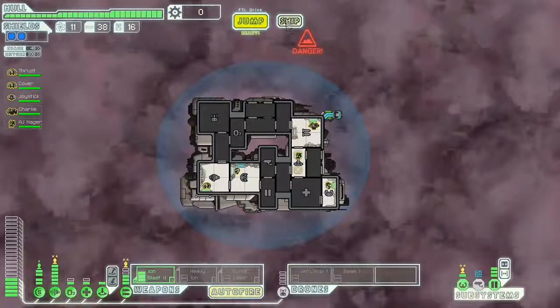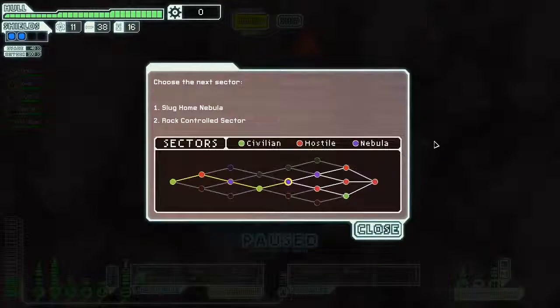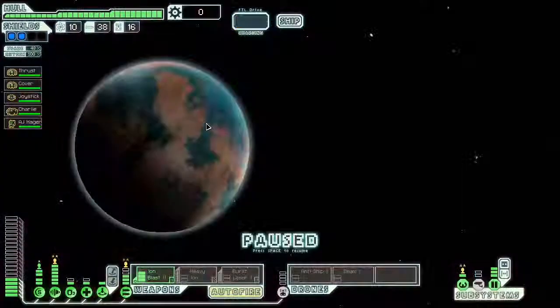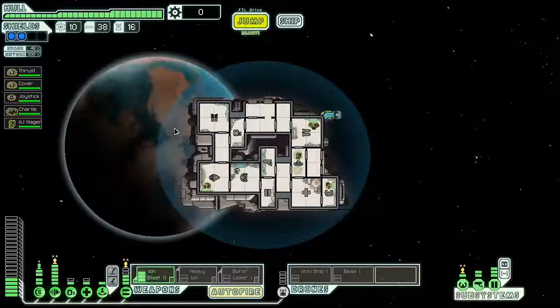I guess we are done — let's jump. I will go to the next sector, which is going to be Slug Nebula or Rock Controlled. I suppose we'll go to Rock Controlled, just so I have this friendly sector next. The Rock Keeper are a powerful and proud race — it's not unheard of to have a peaceful journey through their lands, but don't count on it. Alright, so that'll be it for this episode.